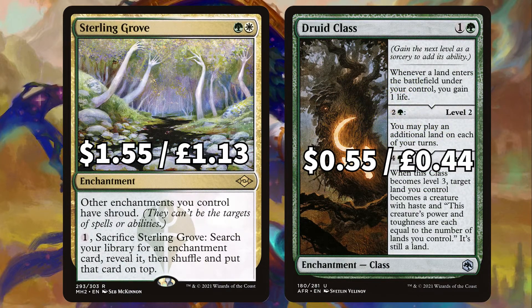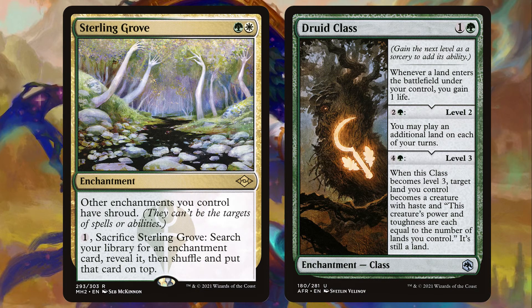For the final two, there is Sterling Grove to give our enchantments shroud or sac to tutor for an enchantment, and Druid Class to gain you some life, play some more lands per turn, and make one of your lands super strong.